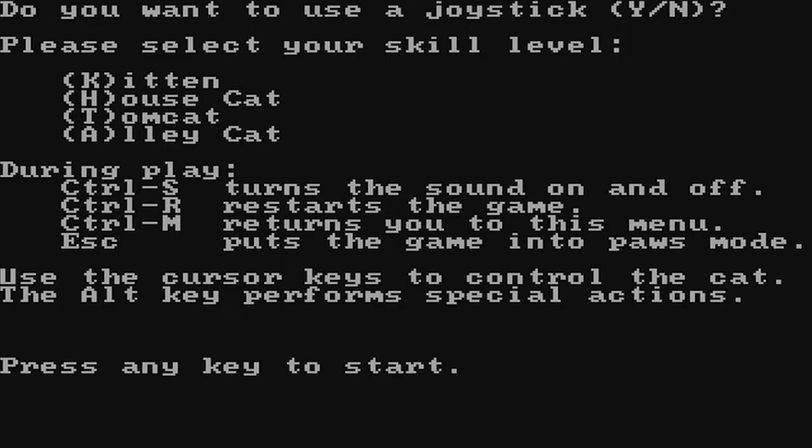This is a single-screen platformer. Most early computers had trouble scrolling. So Super Mario Brothers and Nintendo had a huge leg up on early DOS games — not only did Mario play super well with great hit detection and very subtle jumping controls, but it also could scroll the screen and computers had trouble with that. Control-S turns the sound on and off, Control-R restarts, Control-M returns to the main menu, Escape pauses, and the cursor keys control the cat.